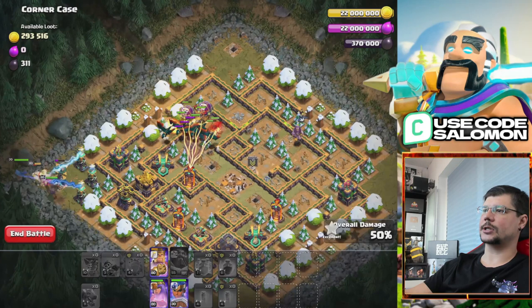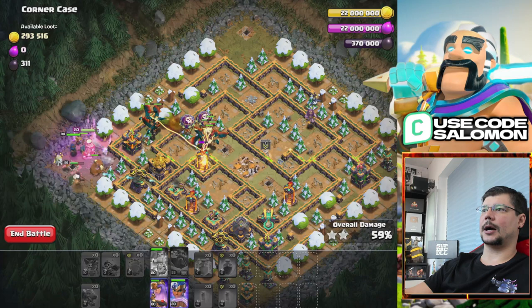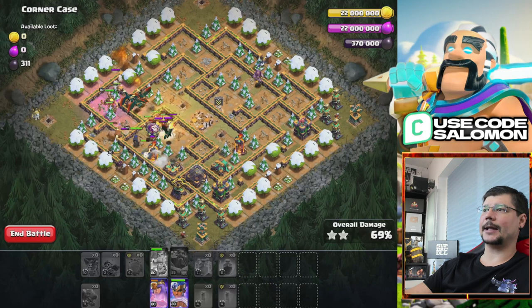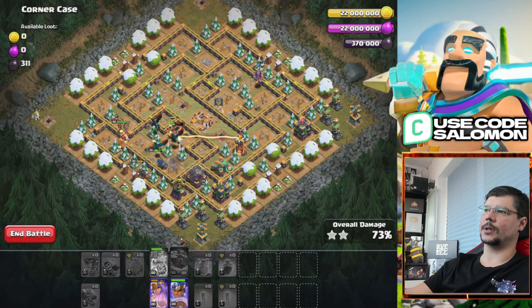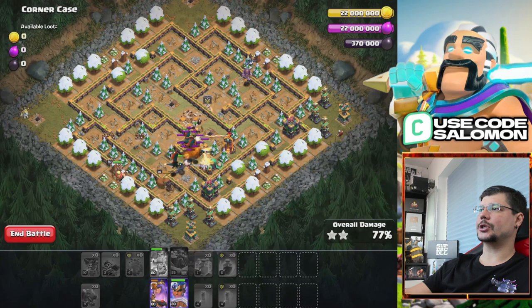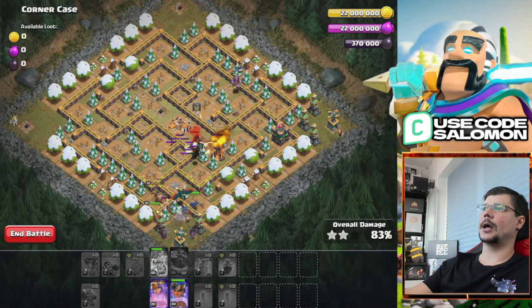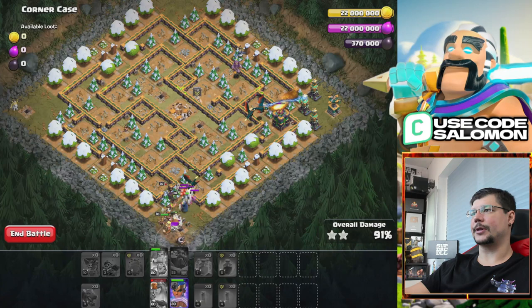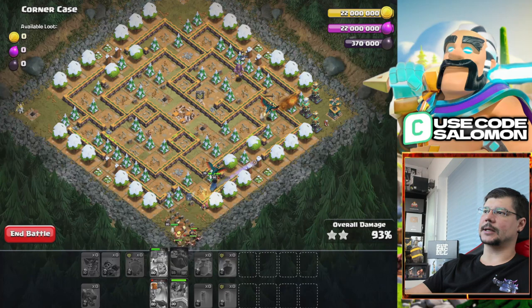I'm also using my Heroes including the Royal Champion, because in my opinion the Royal Champion needs to go with the King as the King tanks for her — this is very important so the Champion doesn't go down quickly. The main thing on this map is to start with the Battle Blimp, then watch your Super Archers so they don't get killed. For that you just need to place your Invisibility Spell at the right time before the Battle Blimp lands, then keep adding Invisibility Spells until the Super Archers destroy all the core buildings — and then it's an easy triple.